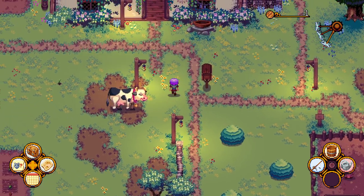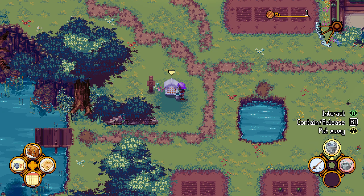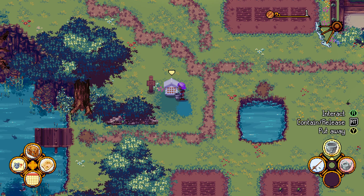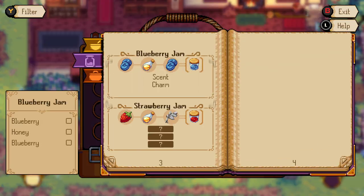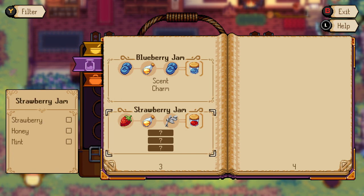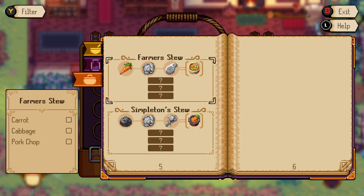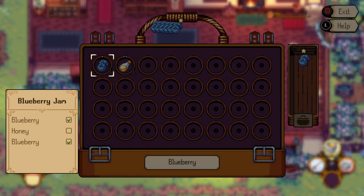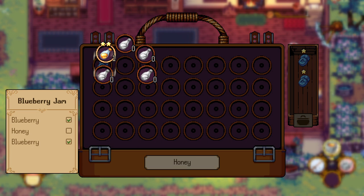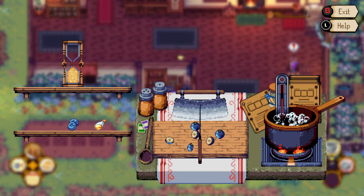We get some honey using the tin bucket. Now can we make some sort of jam? We can make blueberry jam — we don't have any mint so we can't make other recipes. We can't make famous stew yet since we need carrots, cabbages, and pork. We collect our blueberries — we need two blueberries and a bit of honey. We get two-star honey and craft the jam. We need to make sure the stove doesn't get too hot.